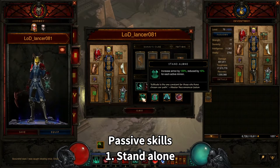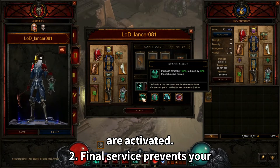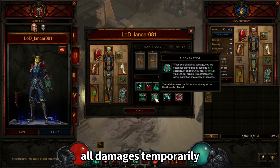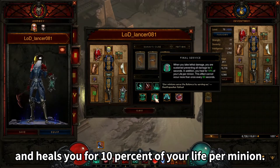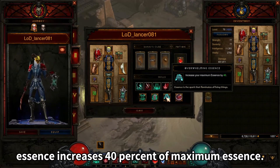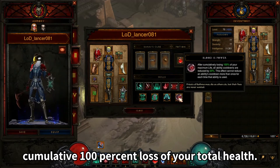Passive Skills: Stand Alone gives increased armor while no minions are active. Final Service prevents all damage temporarily while you are severely injured and heals you for 10% of your life per minion. Overwhelming Essence increases maximum essence by 40%. Blood is Power grants 20% all cooldown reduction when you cumulatively lose 100% of your total health.